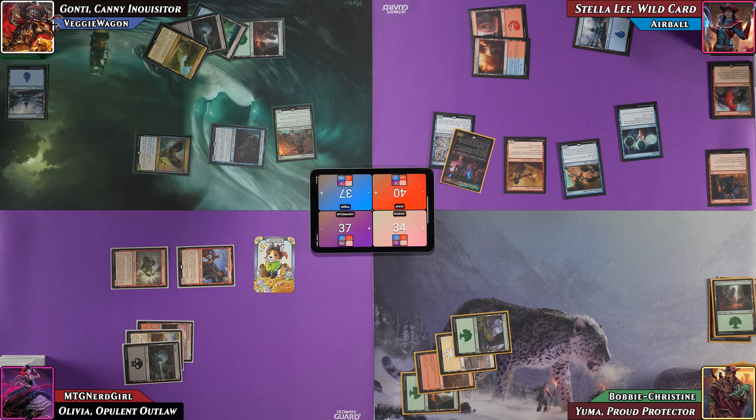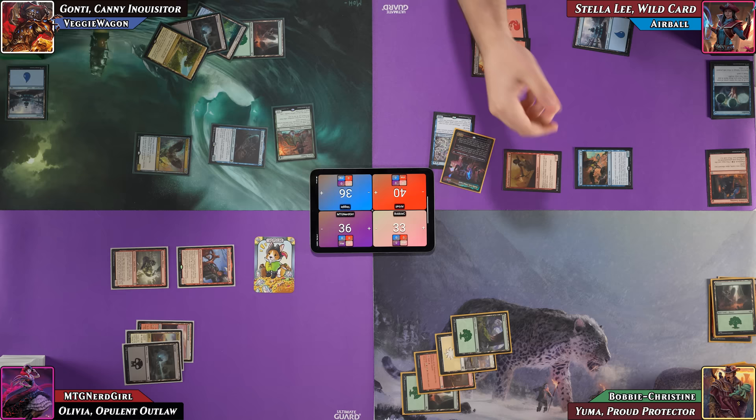Firebrand Archer deals one damage to each opponent from the Ponder cast. Airball attacks Veggie for two in the air and sends two at Bobby. Airball passes.